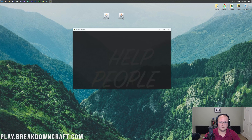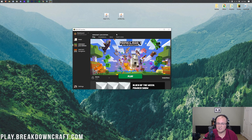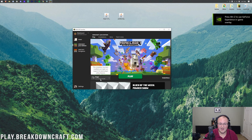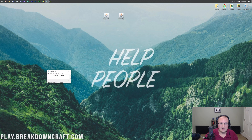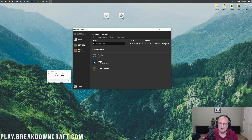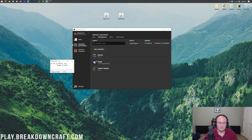Now we need to open up the Minecraft launcher. If you've used Forge in the past, be careful — it might not be the correct version. I would recommend not using the existing Forge profile. As you can see, that's Forge version 37.0.95 for me — that's not the right version. We need 37.0.65. I recommend creating a new installation. From the Installations tab, click New Installation. You can name it whatever you want — I'm going to name it play.breakdowncraft.com. Just name it something that tells you it's Forge with Optifine.